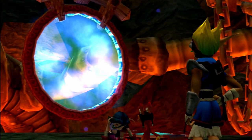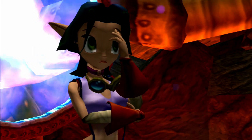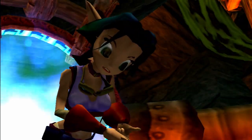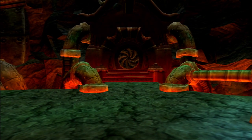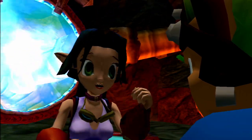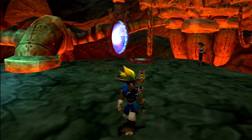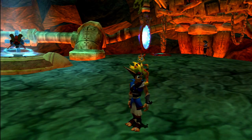Anyways, let's let Kira and Samos through. Samos says father is missing — he thinks Gol and Maia may have kidnapped him as well. Lurker armies continue to grow across the land. The Sages have been kidnapped. Gol and Maia have gathered enough eco to complete their terrible plan, and to stop them, you're going to have to fight your way through their Citadel. You've got to rescue my father before it's too late. And Jack, be careful. Yeah, we will be. And with that, we have our final objective for the game. In the next episode, we're going to fight our way through Gol and Maia Citadel. See you guys then.